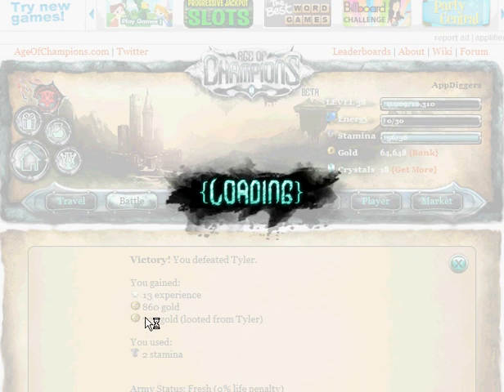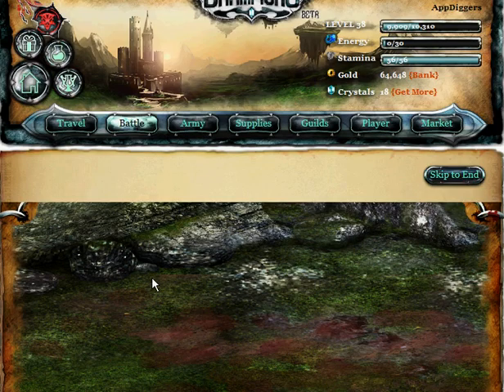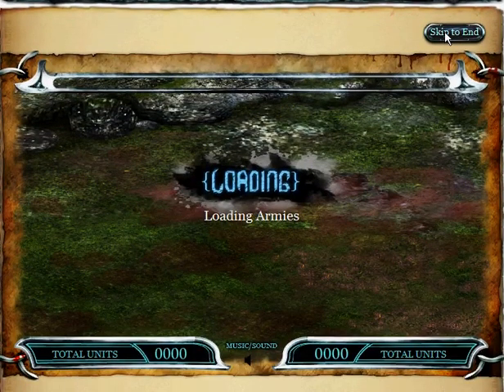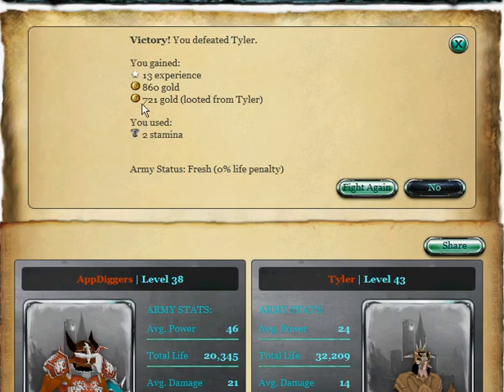I really don't care. And as you see, here's a little bit of a bug — I already know that I will win, and I will get 721 gold. And right now this battle appears. You may skip it to the end. And as you previously saw, 721 gold. So there we go. Thank you guys for watching, thumbs up, and subscribe.